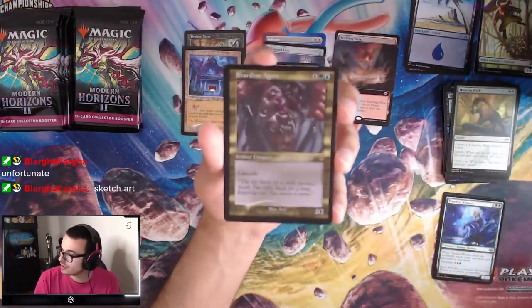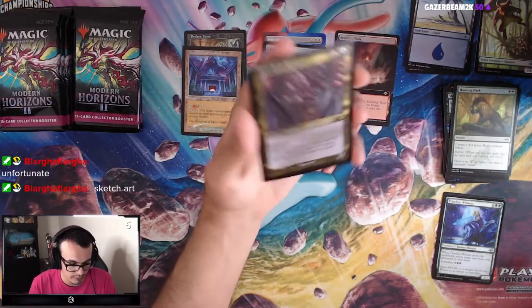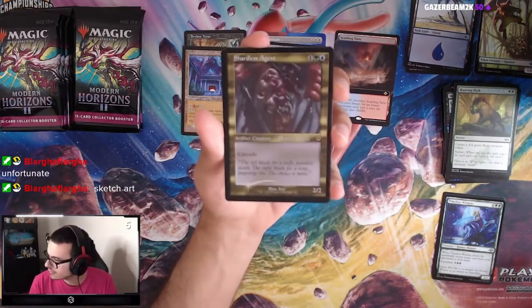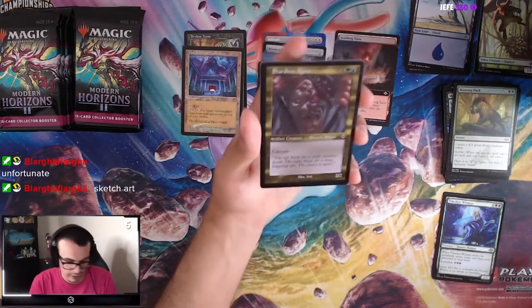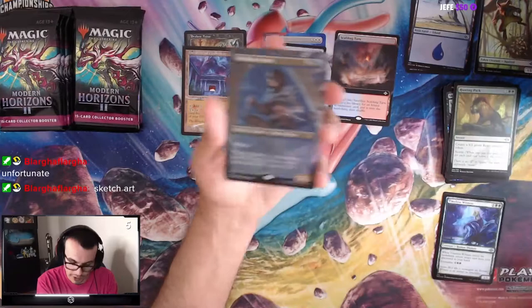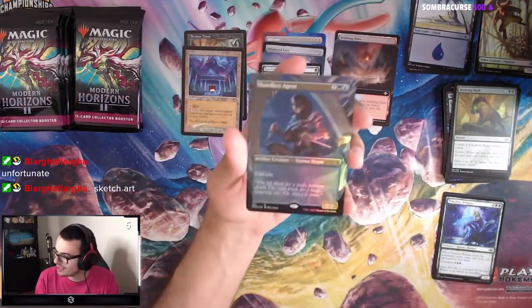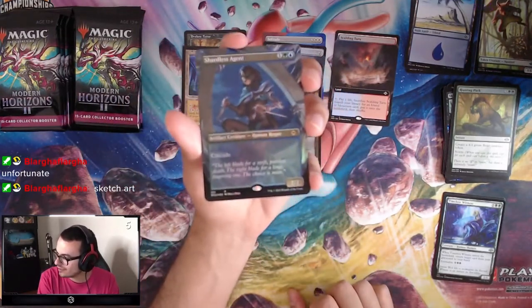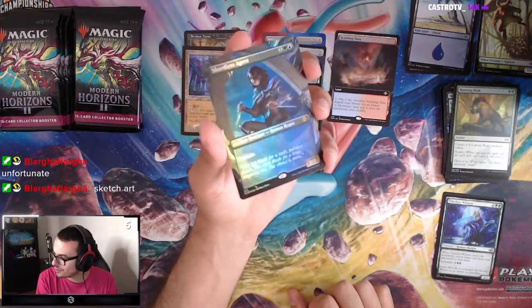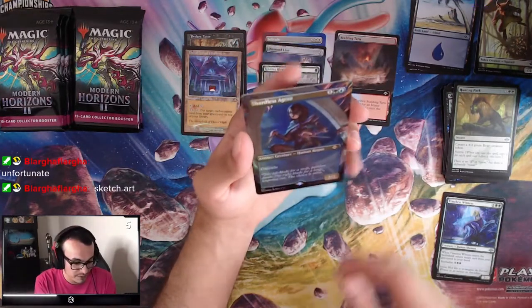Shardless Agent, Old Border, Etched Foil — nice. Shardless Agent is pretty good. And speaking of Shardless Agents, we have two in the same pack: we have the Old Border and then we have this new Extended Art Foil. Nice — that looks sick, I like that a lot. They've been killing it with the artworks.